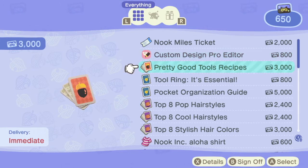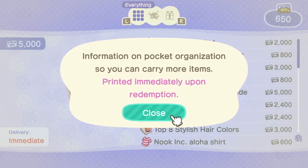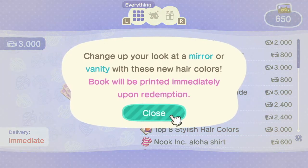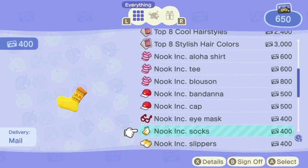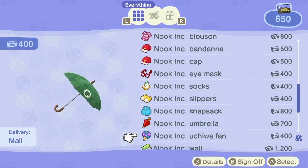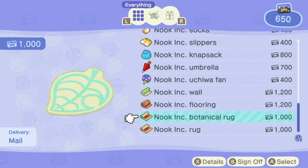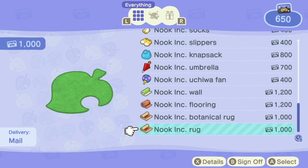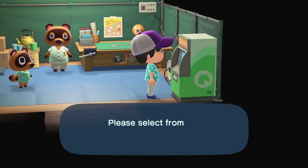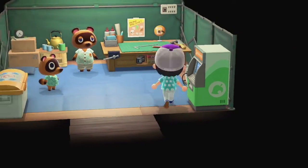Pretty good tools. There's a tool ring — like a quick select — pocket organization, carry more items, hair styles, replica shirts, eye masks, socks, slippers, knapsacks, fans. They have flooring but rugs separate, like in Happy Home Designer. There's also Bell Storage you can order. This is gonna be an addiction — getting Nook Miles.